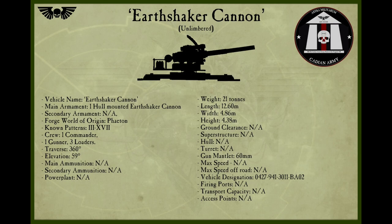The Earthshaker Platform. Weapons platforms such as the Earthshaker are heavy weapons used by the Imperial Guard. Unlike their self-propelled cousins, these platforms must be towed into position, typically by their own dedicated transport, which doubles as an ammunition carrier. These platforms are commonly used to defend command posts, forward supply depots, or reinforce battlefield strongpoints.